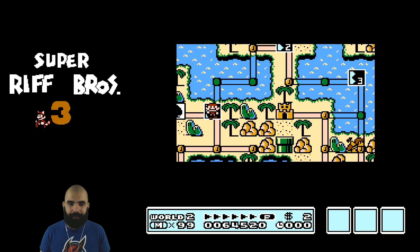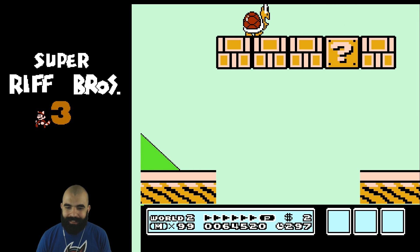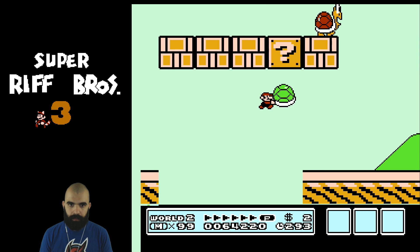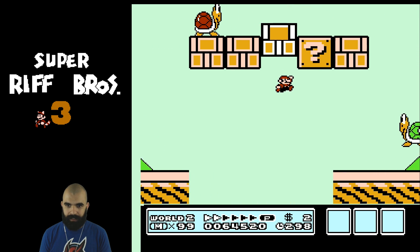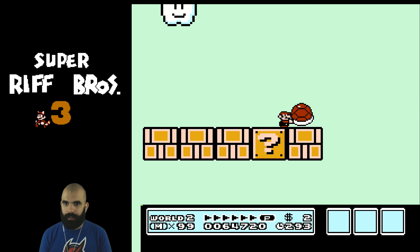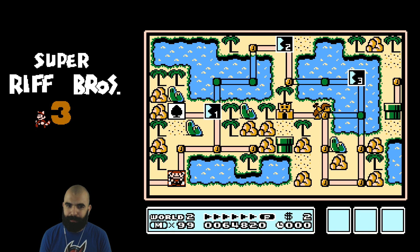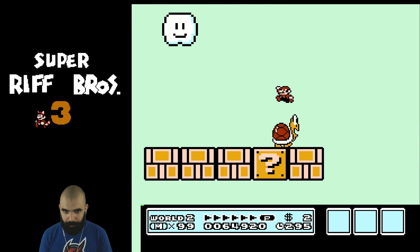Now we can get into World 2 of Super Riff Bros. Let's do it. That was possibly the worst start I could have had. Let's see what you got, hot man. Hold on, let's jump like this, jump up like that. And then shell jump. Although maybe it's not a mandatory shell jump. Maybe the shell jump is just a speed strat. Okay, that's probably what it is.